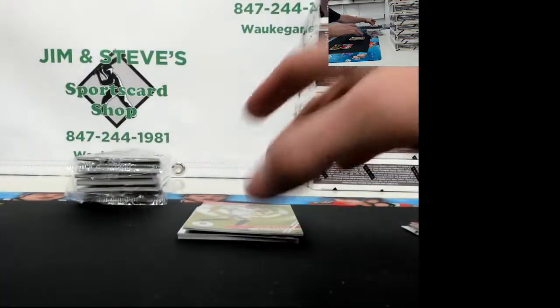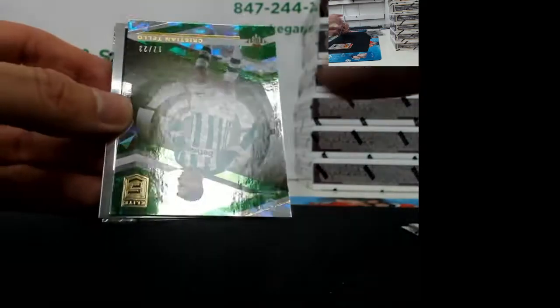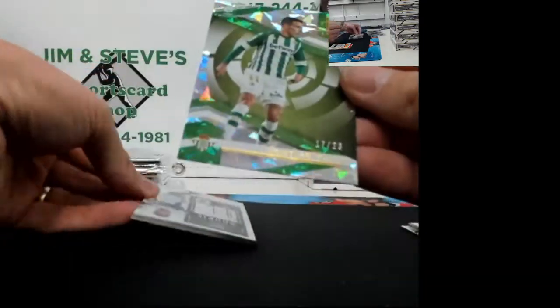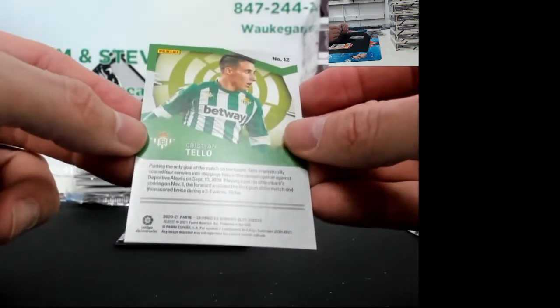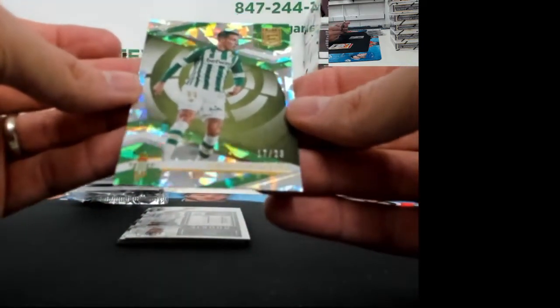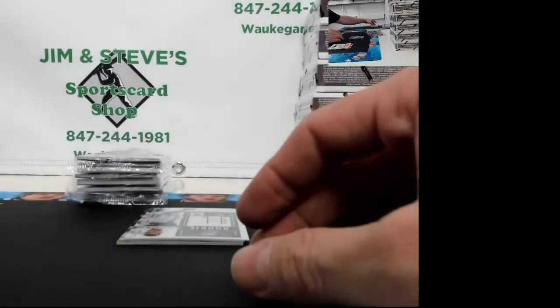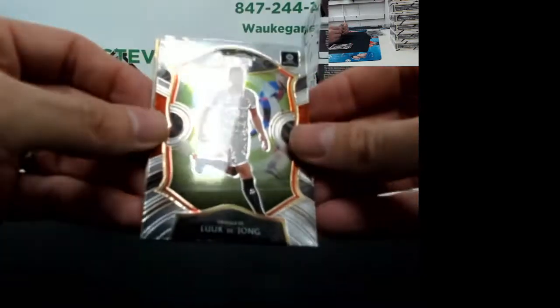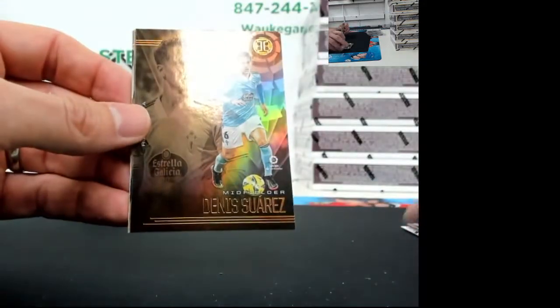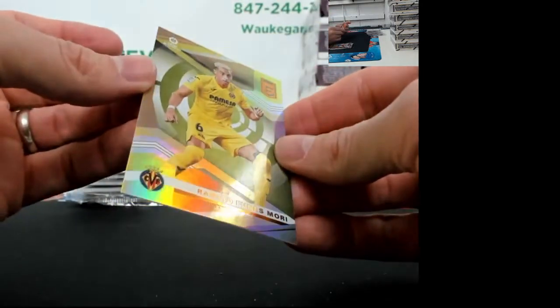Jesus Navas. Manu Vallejo, rated rookie. Christian Tello, 17 out of 23 out of Elite - got some cracked ice action going on here. It says Betway on the front, and I'll figure out the team - if it's yours, I'm sure you know it's yours, so it's coming your way. Titi Morente rookie. Luke De Jong from Sevilla FC. Dennis Suarez. And some Certified Quique Garcia. Finish it off with Ramiro Funes Mori.